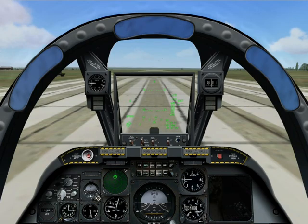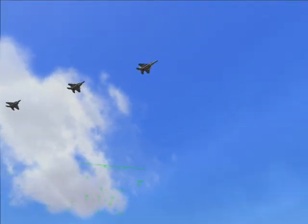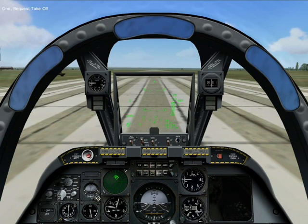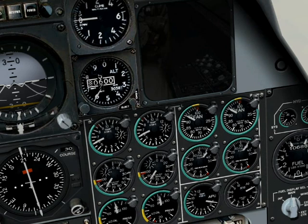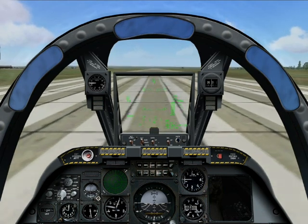It looks like a flight of F-15s are about to make a pass, so I'll just hold here for a moment before requesting takeoff clearance. One, request takeoff. Enfield one-one, tower, you are cleared for takeoff. Okay, just holding steady, brakes released and we'll roll them.